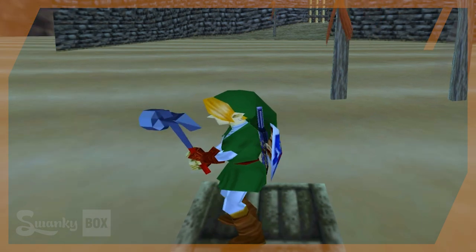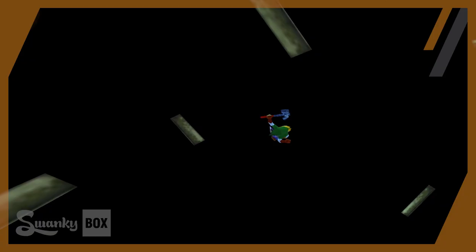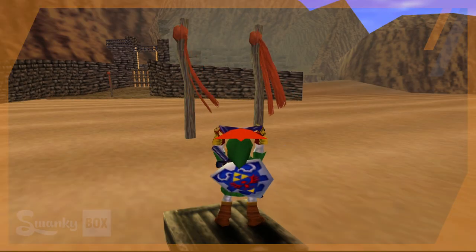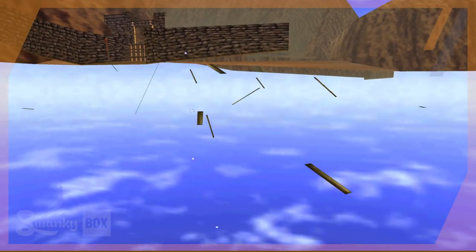While out here, I decided to destroy the crate. I took out the megaton hammer and struck the ground. This destroys the crate and we fall into the great beyond with all the wooden splinters. Nothing spawned when I broke this box, so unfortunately it didn't have anything in it — well, except for Link's death.